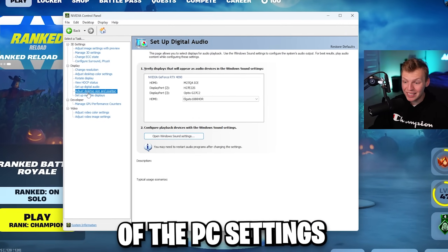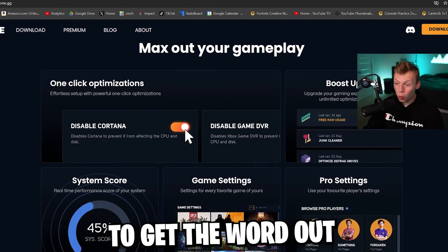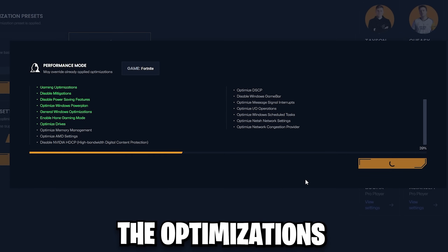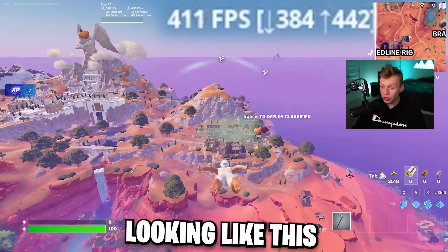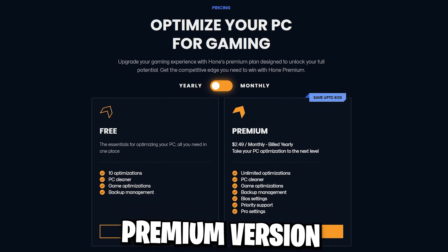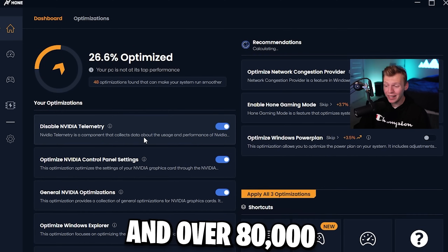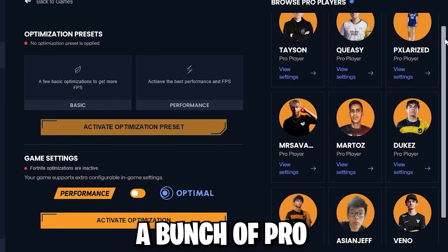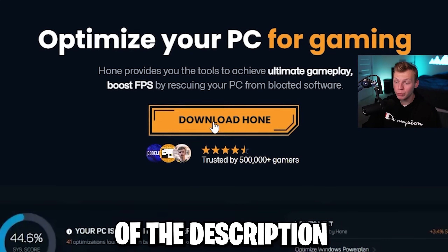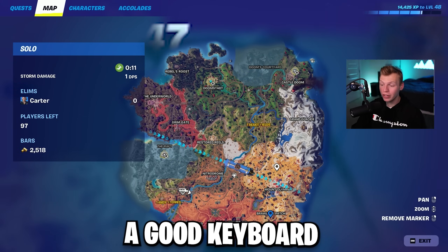They're actually in the depth of the PC settings. But there's this app I've been using called Hone.gg that optimizes everything for you. They're sponsoring this part of the video. To get a whole free PC optimization, you simply download their app, apply the optimizations and boost-ups of your choosing, and go from your FPS looking like this to looking like this. They're easy to deactivate if you need to, and there is a premium version for maximum FPS, but free works great as well. It has my game feeling the best it's ever felt, and over 80,000 people use it every day. It also has a bunch of pro player settings and binds. So go to Hone.gg or click the link in the description and pinned comment to check it out, because it's probably more important to have your game run well compared to having a good sensitivity.